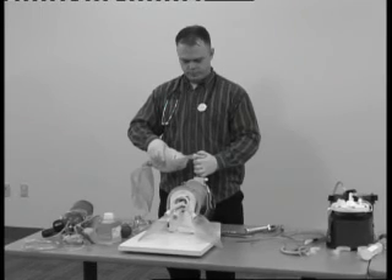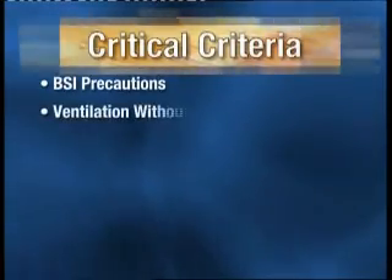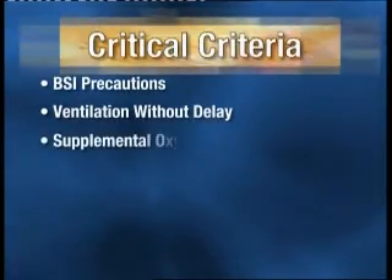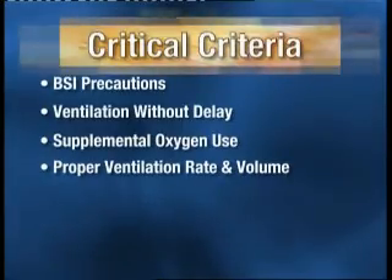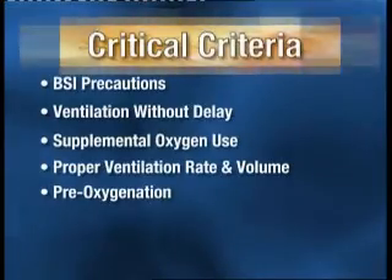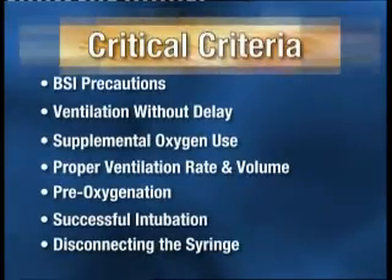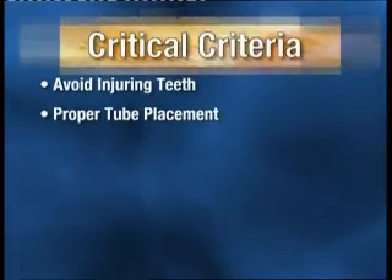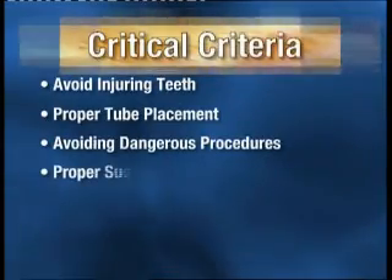The critical criteria for this station that would result in failure include: failing to take or verbalize body substance isolation precautions; failing to provide initial ventilations within 30 seconds, or interrupting ventilations for greater than 30 seconds at any time; failing to provide a high oxygen concentration; failing to ventilate at an appropriate rate and adequate volume; failing to pre-oxygenate prior to intubation; failing to successfully intubate within 3 attempts; failing to disconnect the syringe after inflating the ET tube cuff; using the teeth as a fulcrum; failing to confirm proper tube placement; and performing dangerous procedures such as extending a stylet beyond the end of the ET tube, or failing to provide proper suctioning technique.